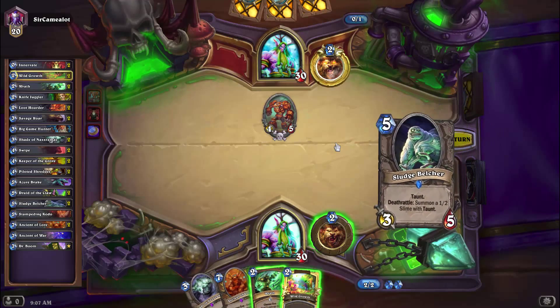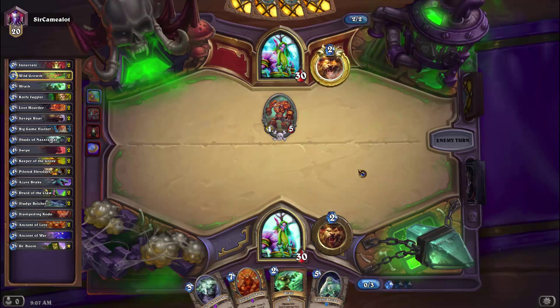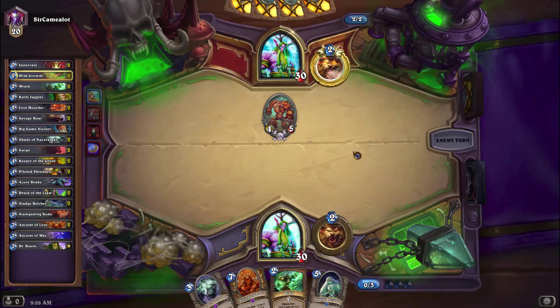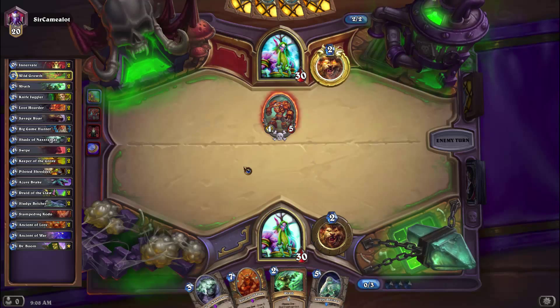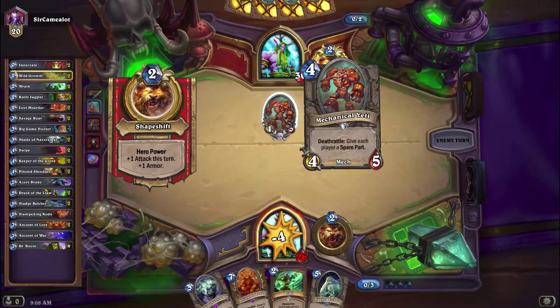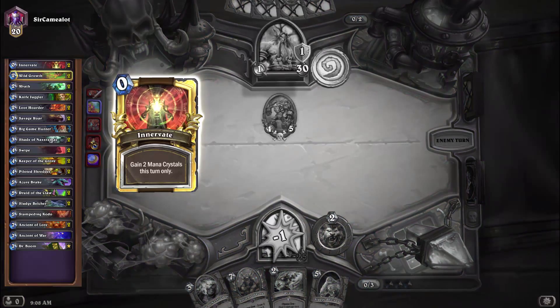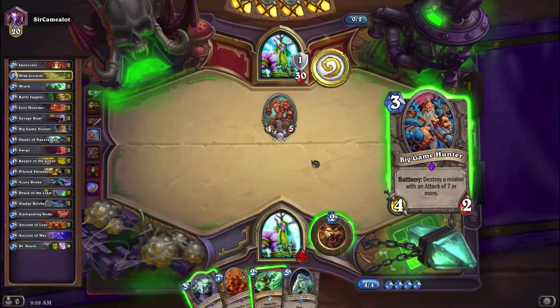That sucks that he just got that dude out. I can't really do much here, so I'm just going to go ahead and Wild Growth it — give me another mana crystal for the next turn, puts me to four mana crystals, which is kind of off the curve, but helps me get faster towards this Sludge Belcher right here, which I'll probably need, considering him putting out such a big creature right away. This is a four drop, and he did use this Inner Rage spell right here — it gives you two mana crystals for the turn, which is why he was able to play that card.